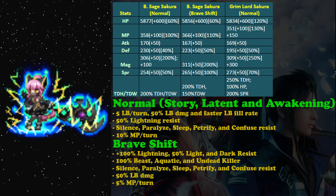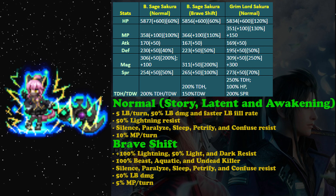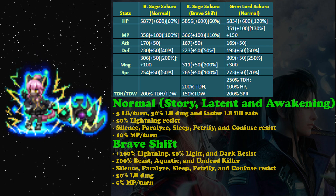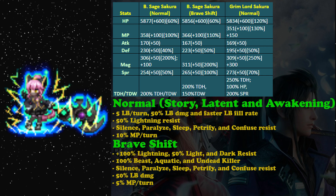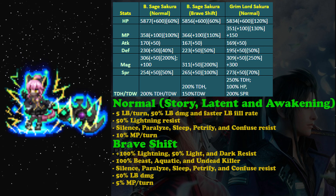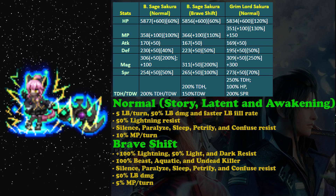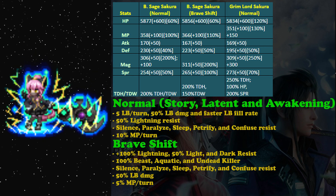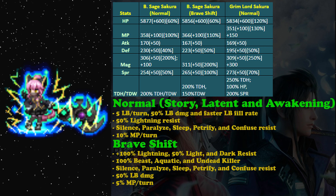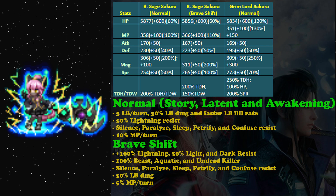For her brave shift form, luckily it is decent. She gets 100% lightning resist, 50% light and dark resist, so she is quite durable elementally. She also gets 100% beast, aquatic, and undead killer — for magic, not physical — so pretty good. You can use her for dark vision because of this killer specialty. The 50% LB damage boost may also be useful on brave shift.